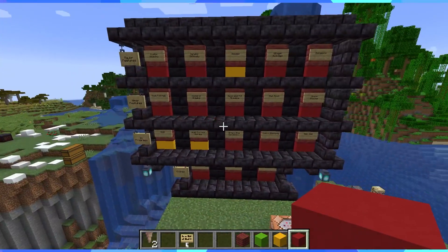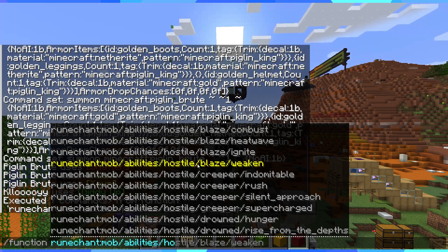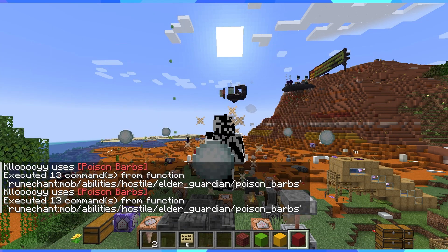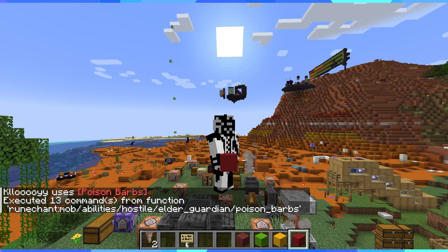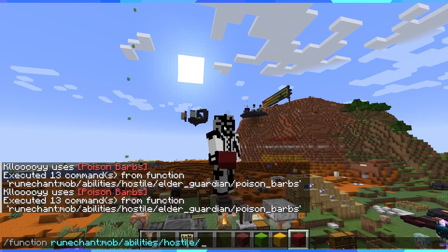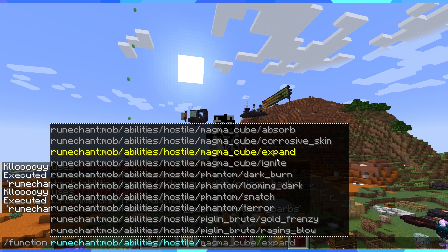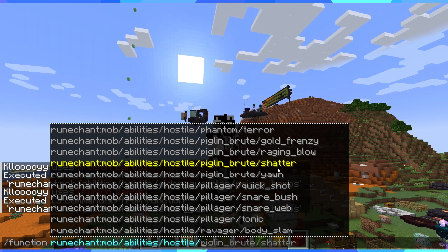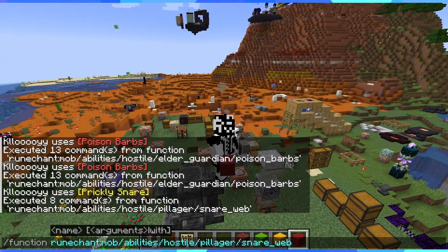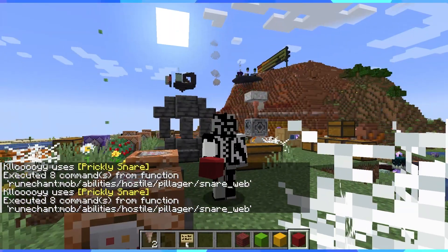Let's do one more mob ability to end it off. Poison barbs — they don't face quite the right way but they kind of look like barbs; the snowball counts need setting up. How about snare web? There we go — pillagers can now randomly shoot out webs and you get stuck in them. Works better when the actual mob uses it since the webs end up on the ground and don't go super far. Fun — anyway, hope you enjoyed, see ya.